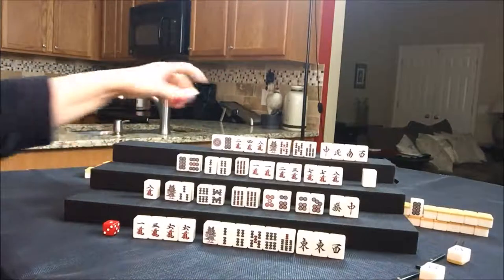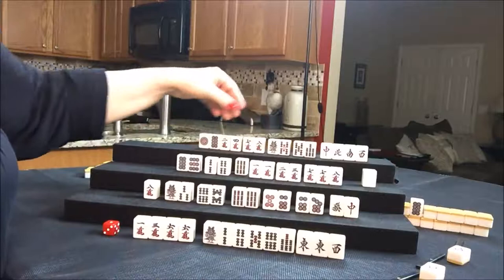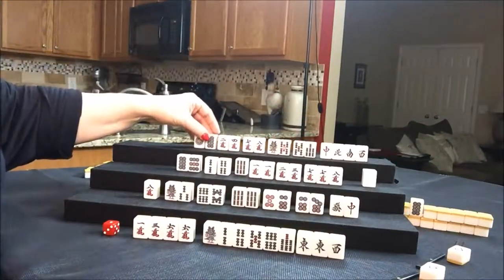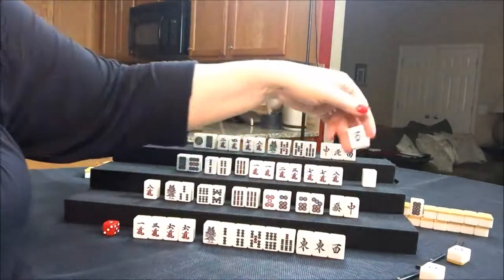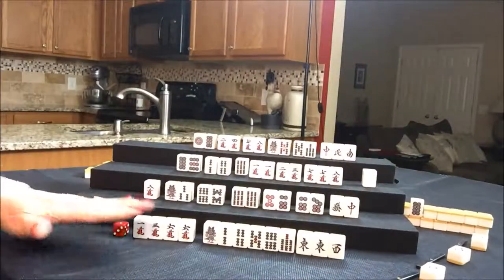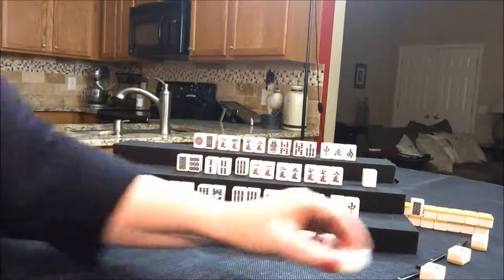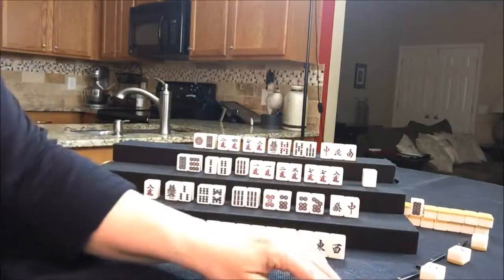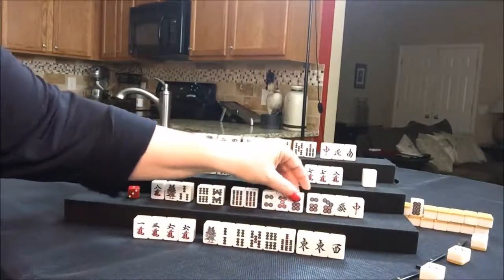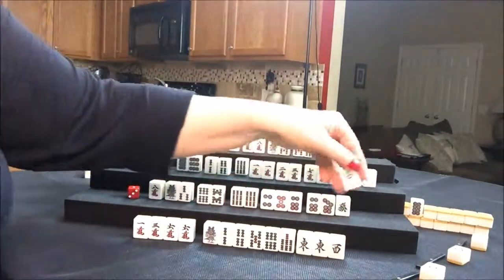Draw for North — seven crack. One, two, three, four. We need a pair in here. Let's discard the West. Let's see if we can play hanitsu up there. Let's draw for East — five dot, discard. Let's draw for South — four dot. There's a chi. So let's discard the red dragon.